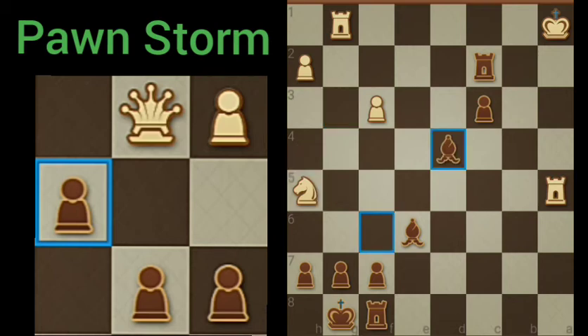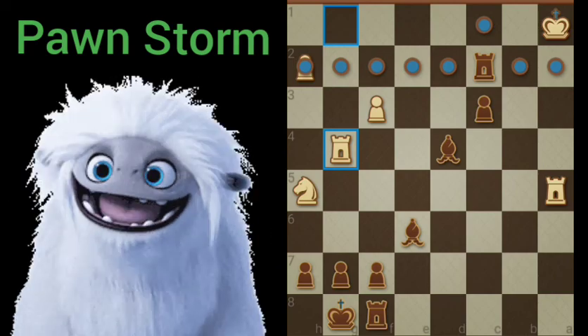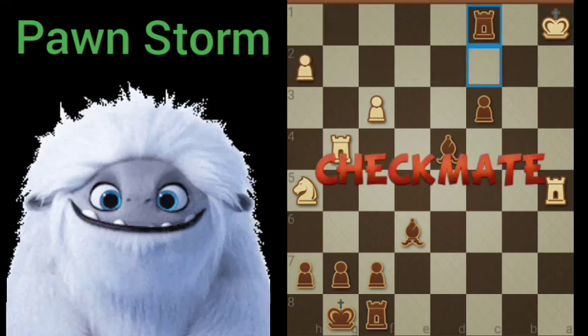Threatening the rook. However, if you look at this position more closely — White's rook is the only defender of the back row. And it moves it. That opens the door for rook C1. Checkmate. And that's it.